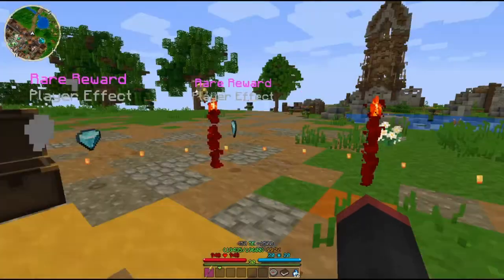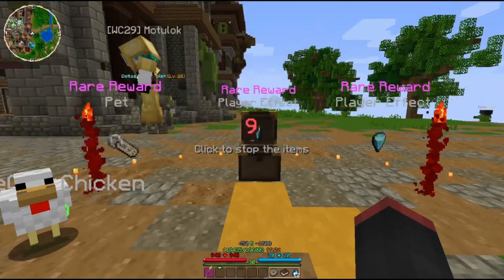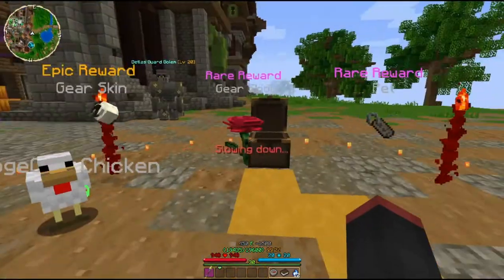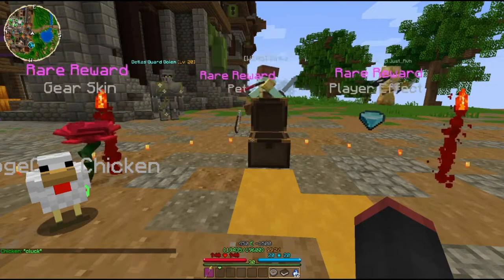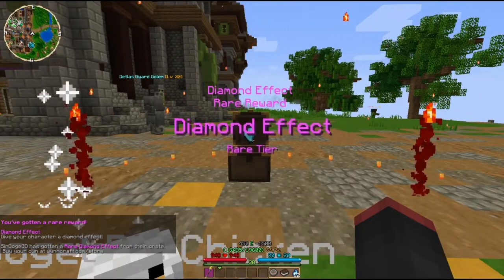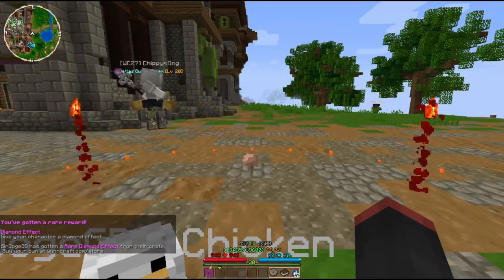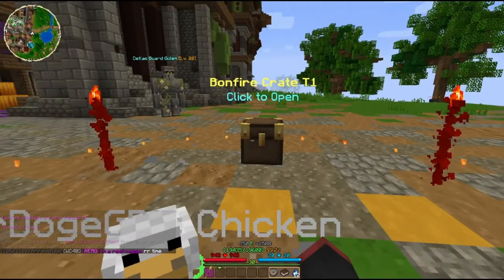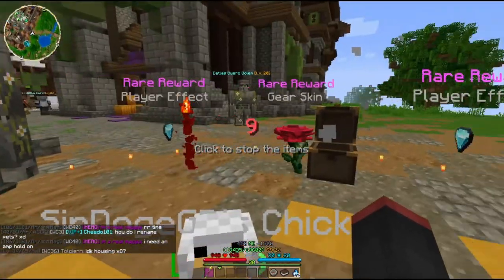Bonfire Crate Tier 1. I've opened one crate before, like a three monthly one. Click to stop the items. I don't really care. I guess pets are the only thing that's actually useful. Hell yeah, Vibrant Weibel. Okay. Diamond effect — gives your character a diamond effect. I definitely know what that does. It gives me a diamond effect, apparently.